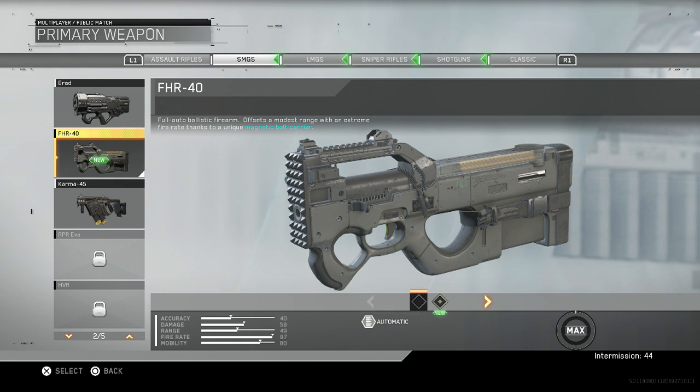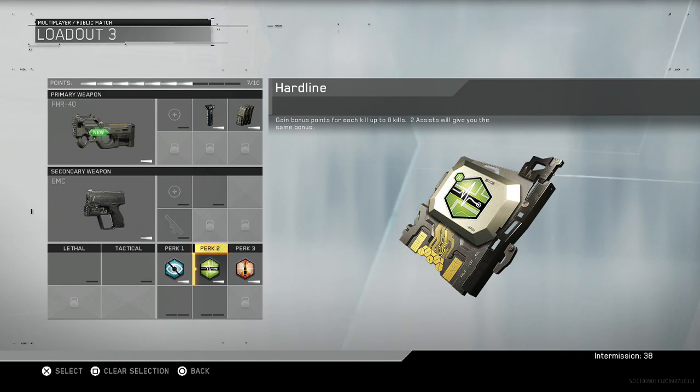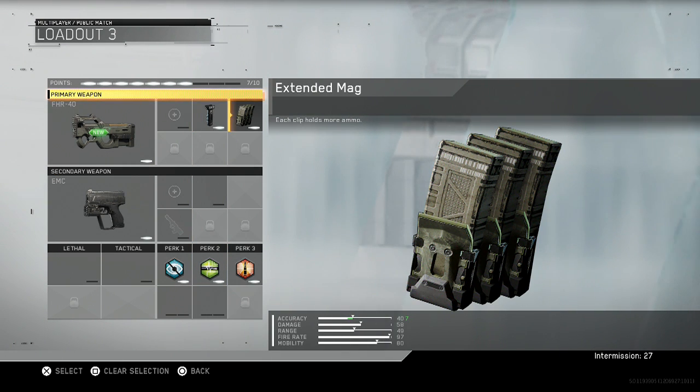When you're playing the beta or when the game comes out, this is the class right here. What I'm running in this class is a grip and extended mag. For perks, perks don't really matter at this point — we're level 11 and ranking up. I would recommend using forward grip and extended mag.